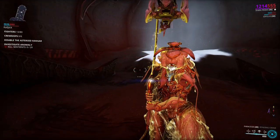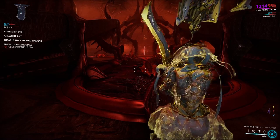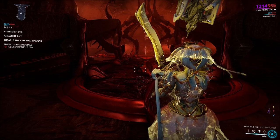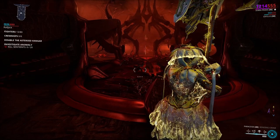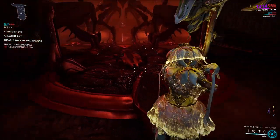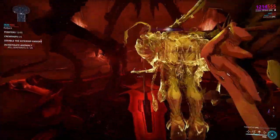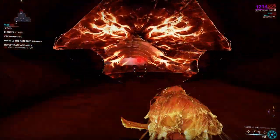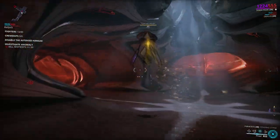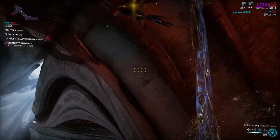To get things started, I went ahead and got into the sentient anomaly. We're looking for Aerolists and Conculists — those are the two that have a chance to drop the Vengeful Revenant mod. I've brought along my Paracesis, which is devastating to sentients. Here's a Battalist — let's loot him and then take him out.